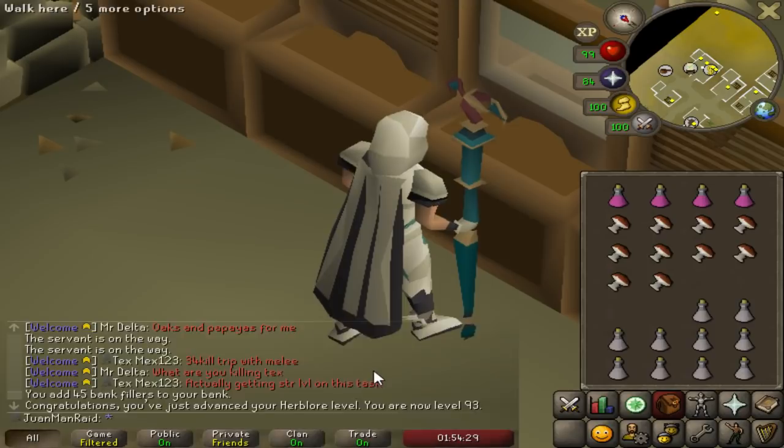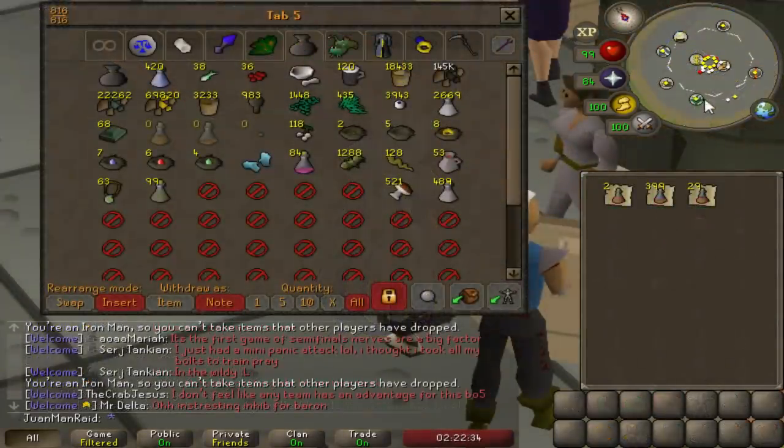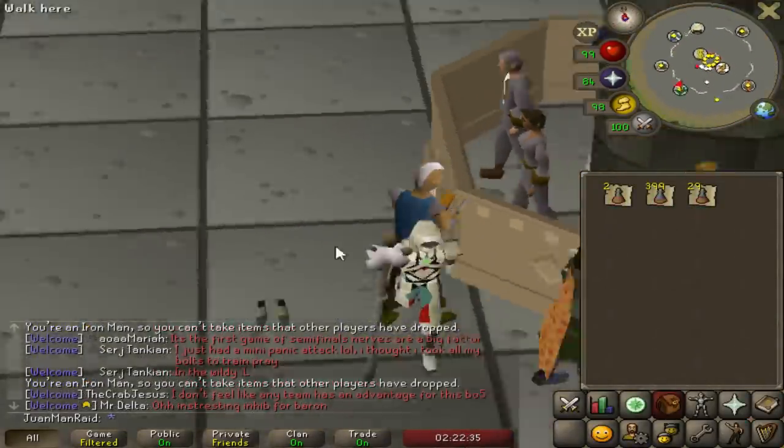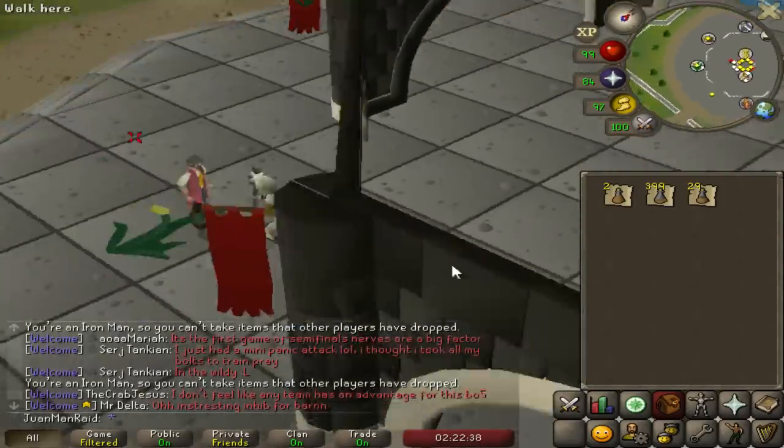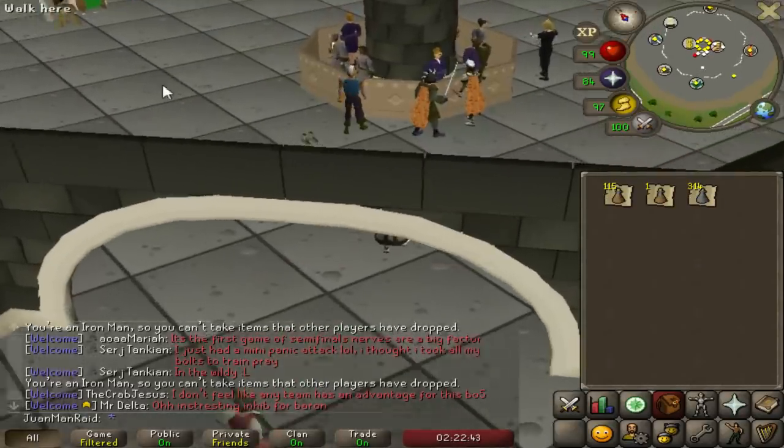93 herblore — sick. I might want to invest in making anti-venom plus. That's all the marks I had to make for stamina — 115 staminas. I've got to go and do some serious Jad grinding.